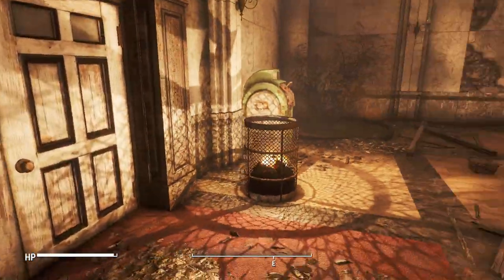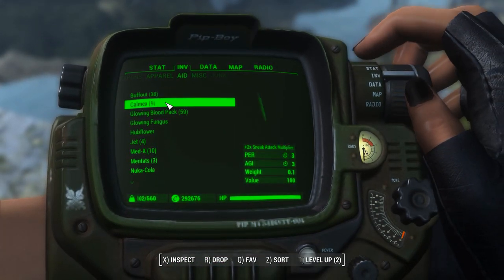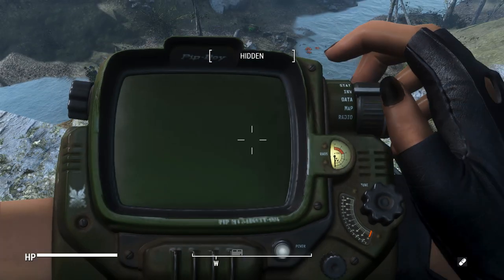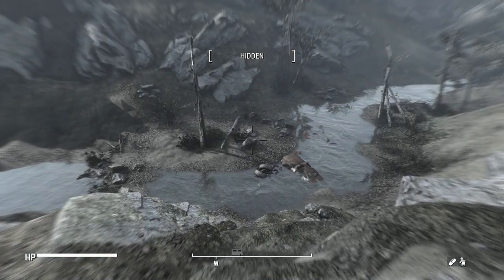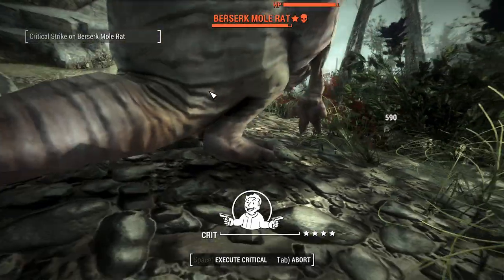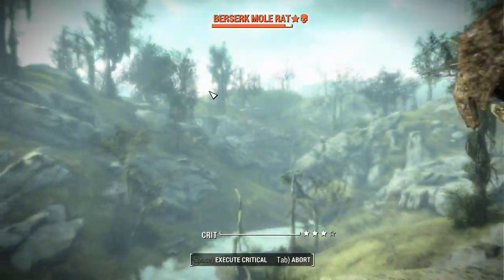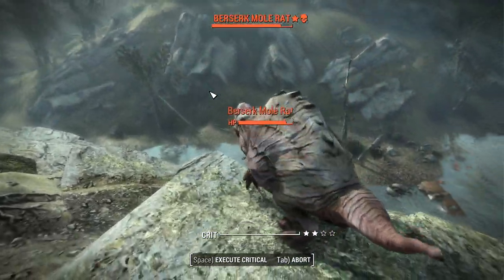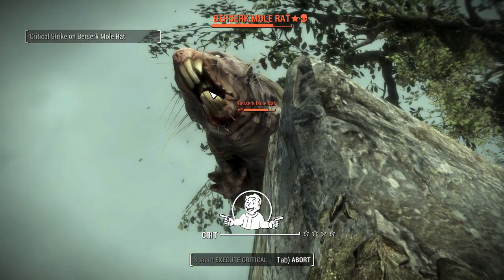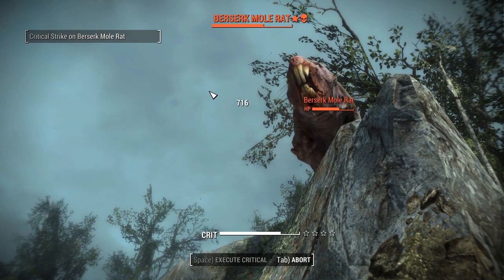We'll take on a monster — a Berserk Mole Rat. This is a good time to stack chems: all of this, a Stealth Boy, and some X-Cell. Now let's begin. Got plenty of action points thanks to X-Cell, and we'll get a critical. Not a sneak critical despite having the Stealth Boy on — interesting. He's going to start teleporting around but that's fine. We'll keep those criticals rolling. In fact, we're going to get five crits in one cylinder.